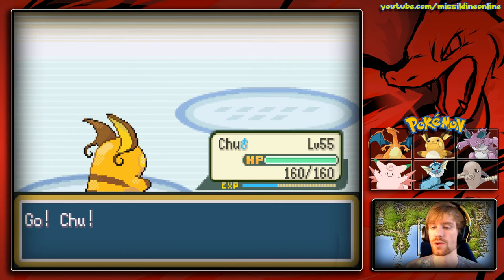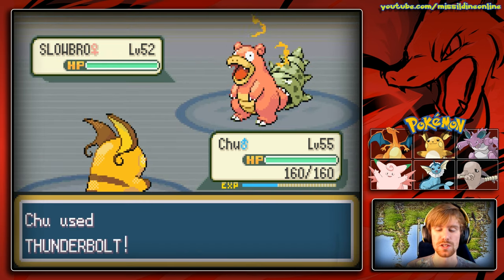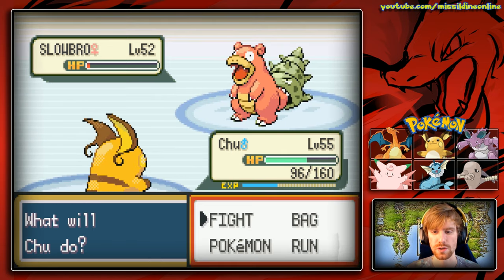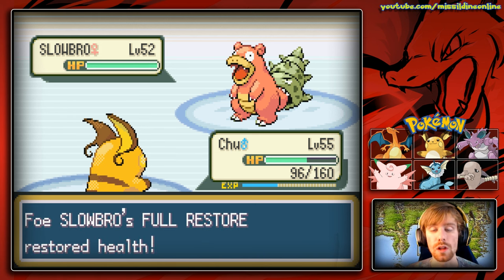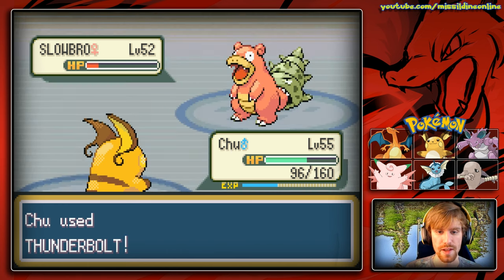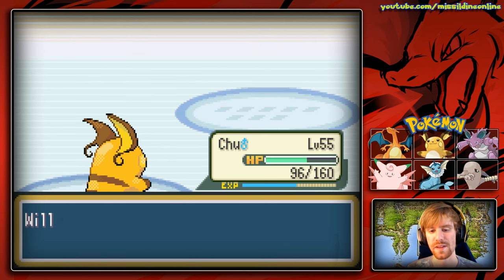Next is Slowbro. We switch to Chuu and go for Thunderbolt. Its physical defense is too bulky, so special is the way to go. We almost one-shot Slowbro — so close! It hits us with Surf for about half our HP, then Lorelei uses a Full Restore. We hit with Thunderbolt again and because she wasted a turn on the Full Restore, Slowbro goes down. Chuu, you're going to be so useful!